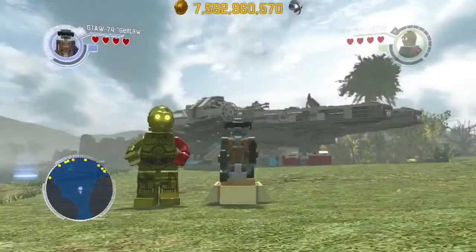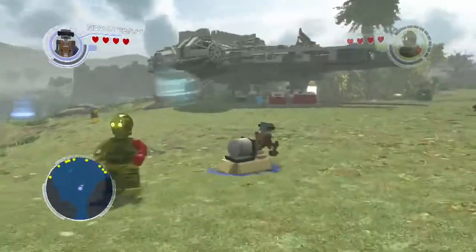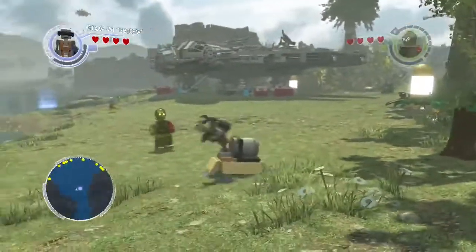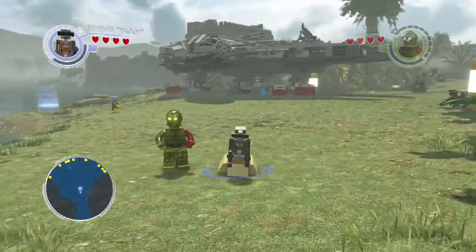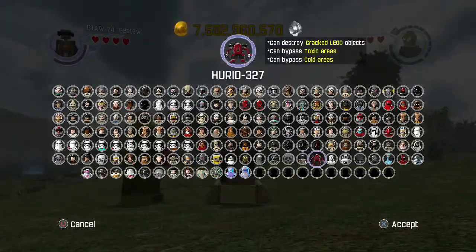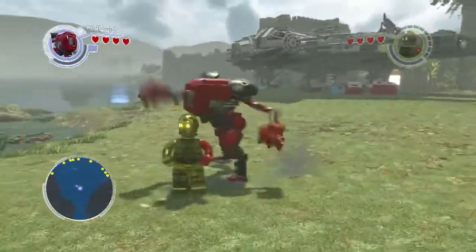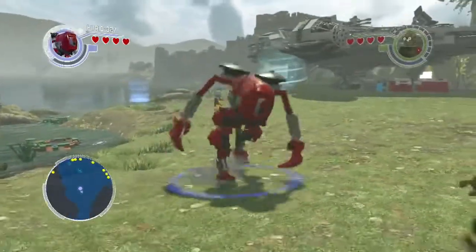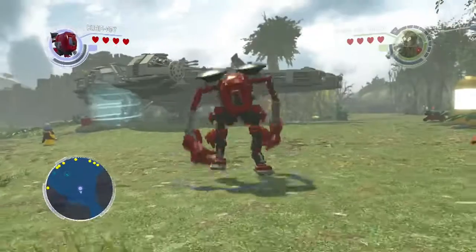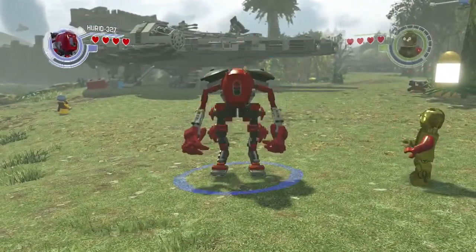So who is this, or what is this? I think most of these droids or robots you just see them in the game. Looks pretty cool — I've seen him on one of the levels just moving around, not doing anything. I think it was in Maz's castle or something like that. Just an NPC.